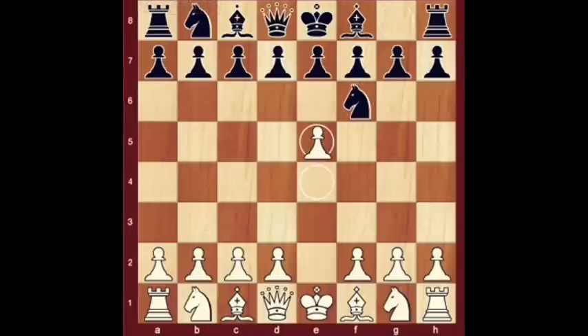E5. This natural move declines to advance with 2.Nc3, which would transpose the game into a Vienna game.